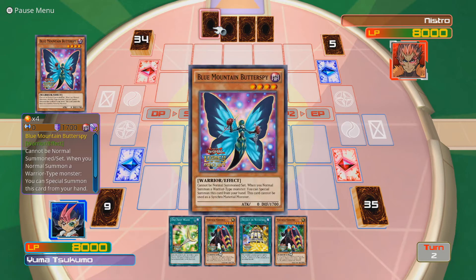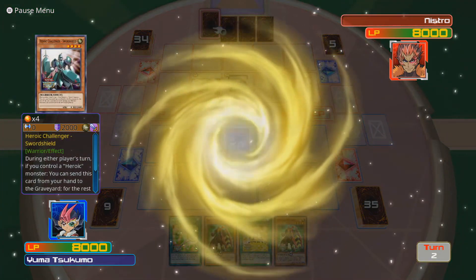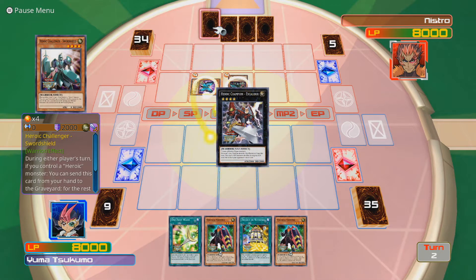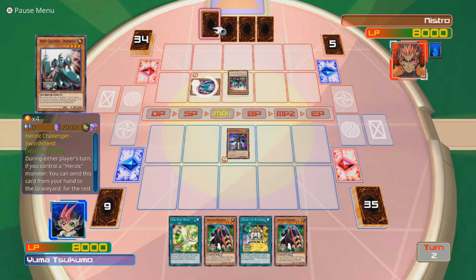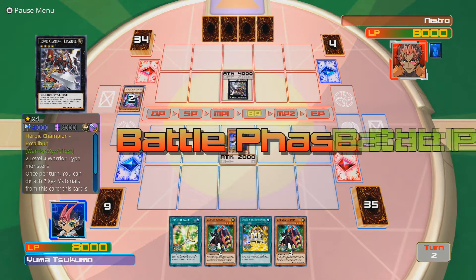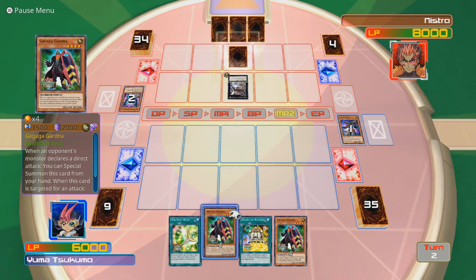You have Blue Mountain Butterspy - that's not your deck, what are you doing? Heroic Champion Excalibur - 2000 attack, same as my Giant right now. However, it has an ability which doubles its attack points. Oh, it declares a direct attack. Okay, that's not brilliant then. Once per turn, you can detach two Exceed Materials from this card - this card's attack becomes double its original attack until the end of your opponent's next turn. Not good at all.